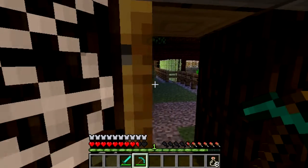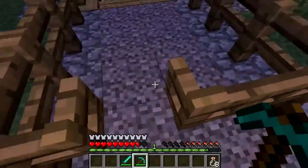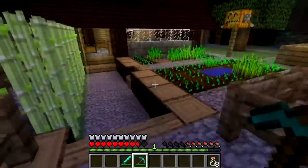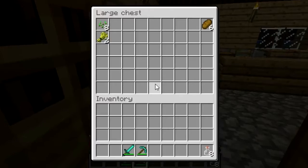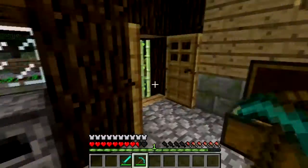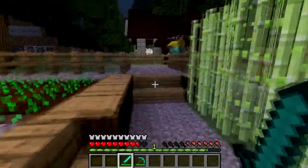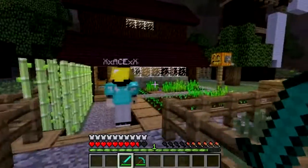We could use these glass bottles for potions, if not for water. I'm just going to take all this wood and turn it all into sticks and then turn all that into fences.